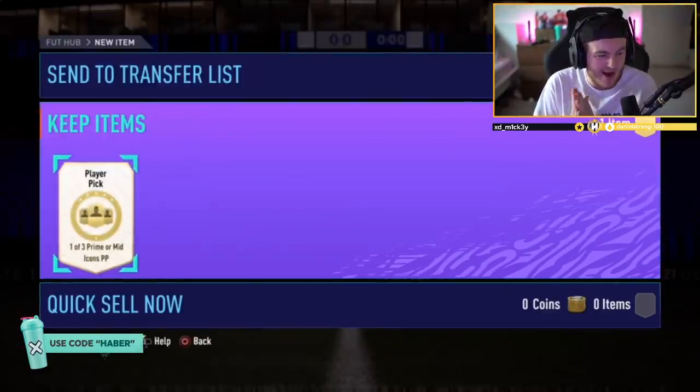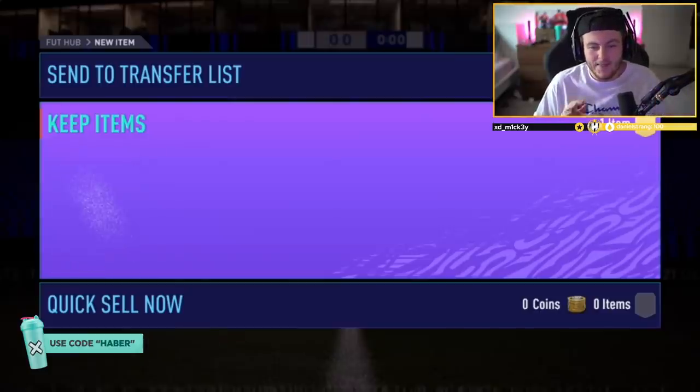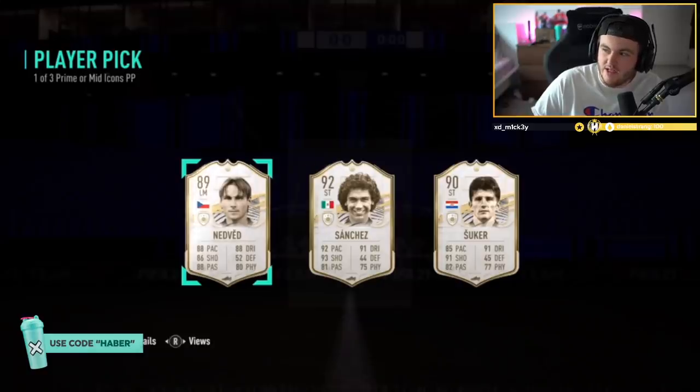He wants a big prime icon CB here. However, a Prime R9 would be very much appreciated as well. Here we go. What are we getting here, EA? Come on. In terms of value, these are not wins in any way, shape, or form.